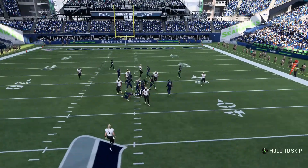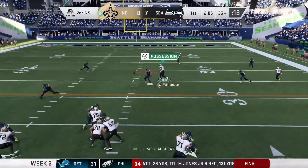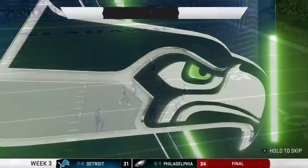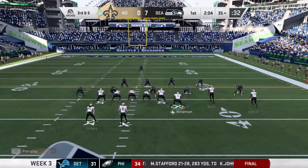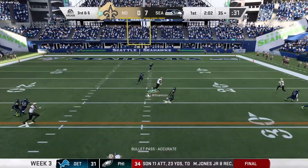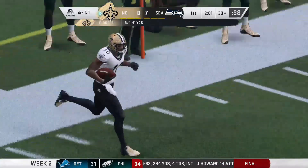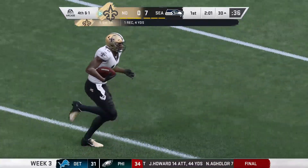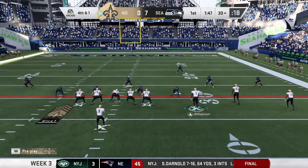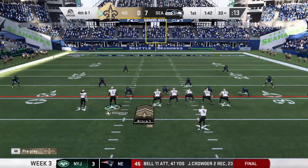We're gonna run with Kamara. Zion with the block. Another pass play and that's almost picked off by Bobby Wagner — he lurked that one. The throw to the outside by Drew Brees is close to the first down, but it's fourth and one. Coach, we need to go for this one — and that's exactly what we're gonna do.